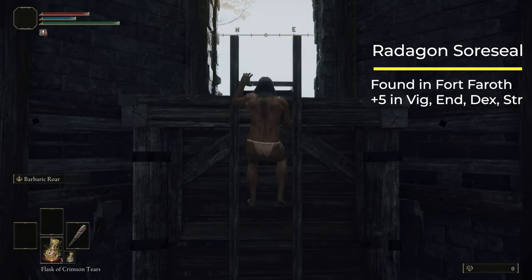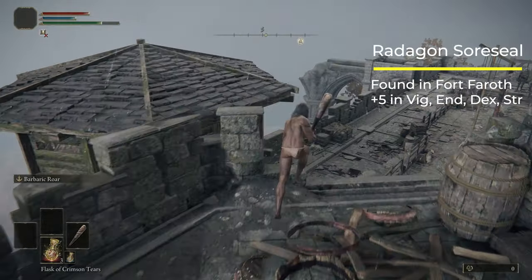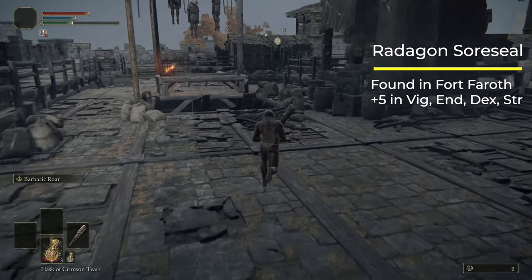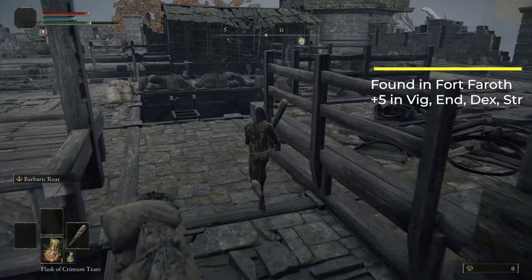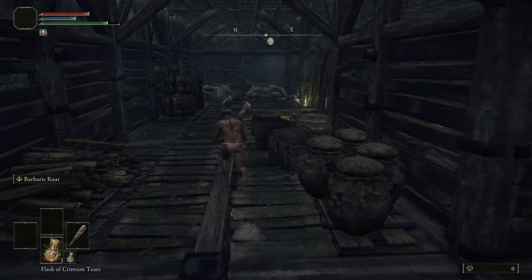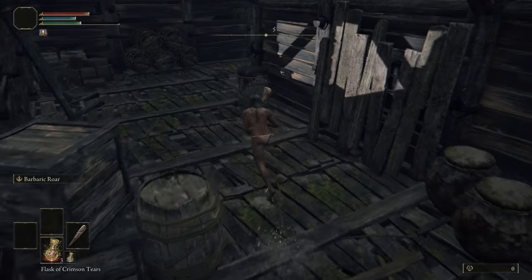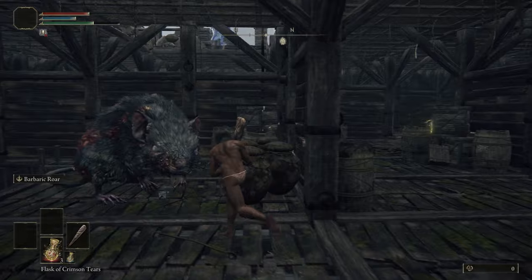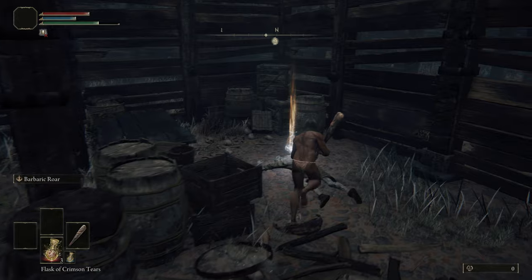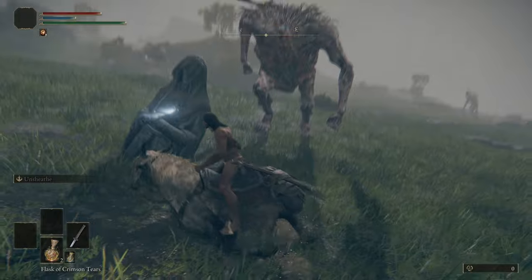This talisman gives you 5 points in Vigor, 5 in Endurance, 5 in Dexterity, and 5 in Strength — a really good boost equivalent to 20 levels to your stats, which is essential for this kind of run. It's going to allow you to use a lot more weapons, including the Uchigatana. The talisman is in a fort called Fort Faroth — you can just Google the location — so go there, pick it up, and you're good to go.